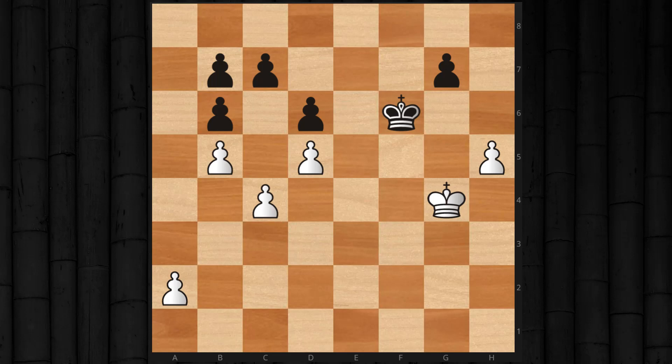With white to move or black to move, white has a winning pawn breakthrough — it doesn't really matter who's to move. White will win either way if he plays the correct moves. So if it's white to move, he'll play king to f4, gaining the opposition and forcing black to choose among four moves.